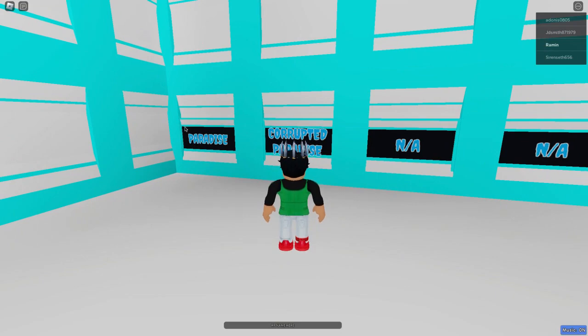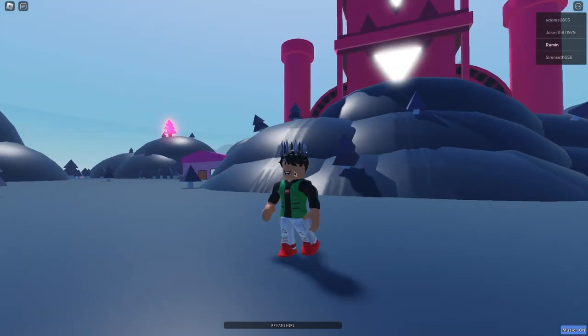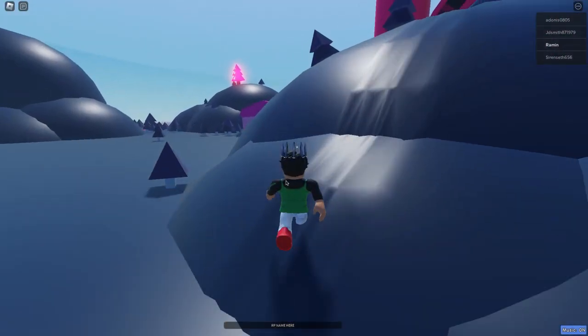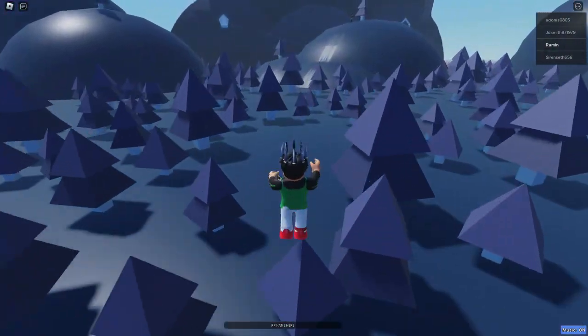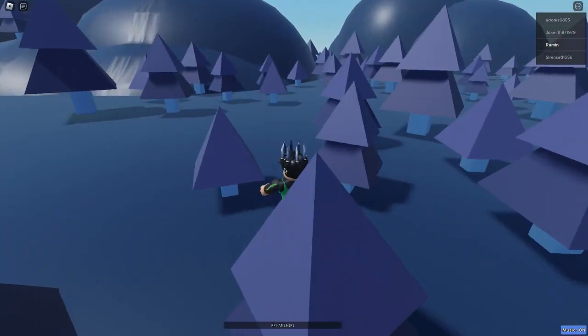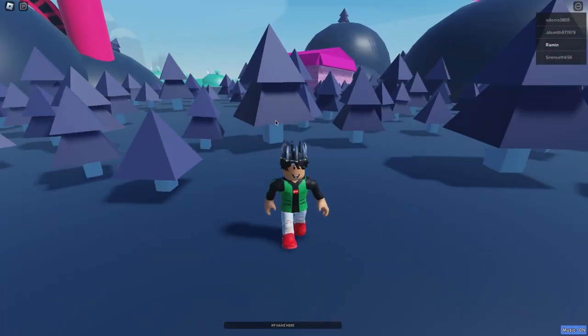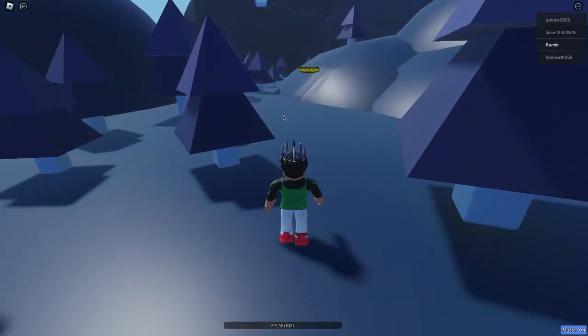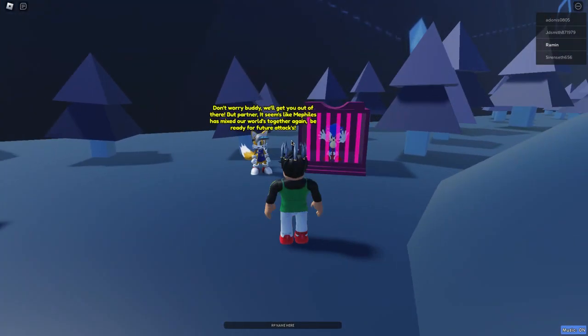When you come to the teleports, you want to come to the corrupted paradise — not normal paradise, the corrupted version. When you spawn in right here, just follow me. You want to come past all these trees, past the castle, and past that house right there, past these tiny little trees.